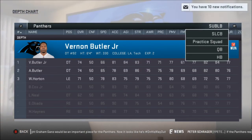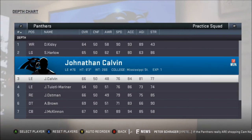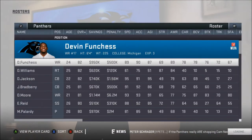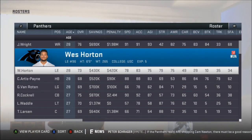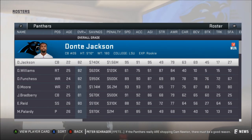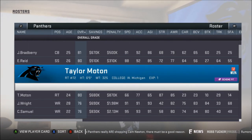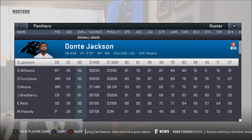Let's go ahead and look at the full roster real fast, just so you can see who the best players on the team are. As you can see, we have no one really — there are four guys that are 28. The best players overall: Dante Jackson, Darrell Williams, Devin Fudges, DJ Moore, James Bradbury, Eric Reid, Mike Punter, and Taylor Moten are all 80 or above — which is I think even better than the Desperados were, to be honest.